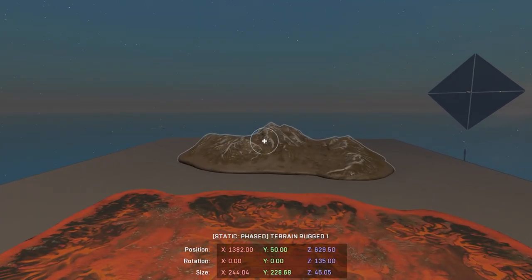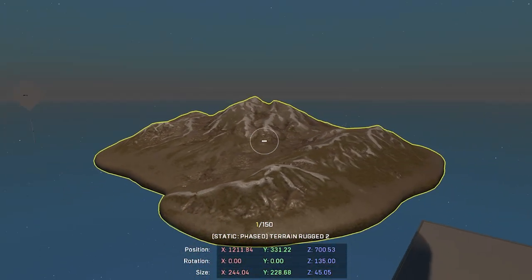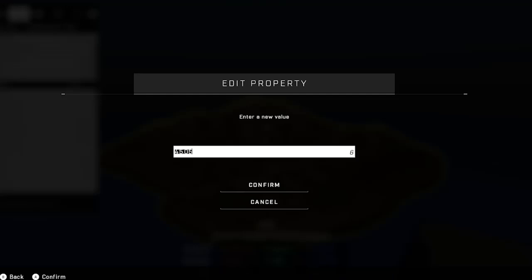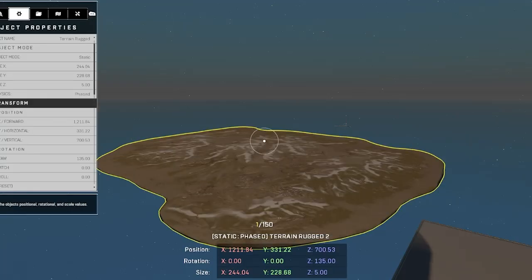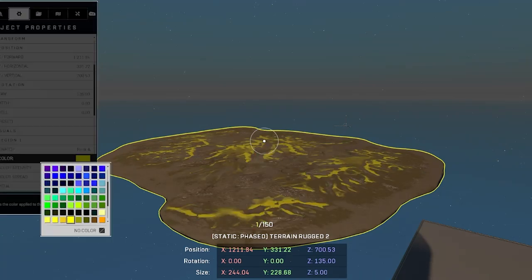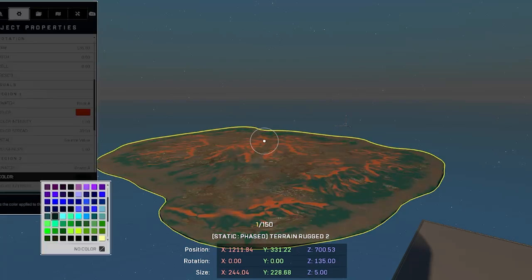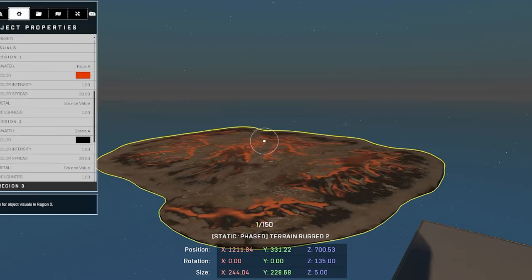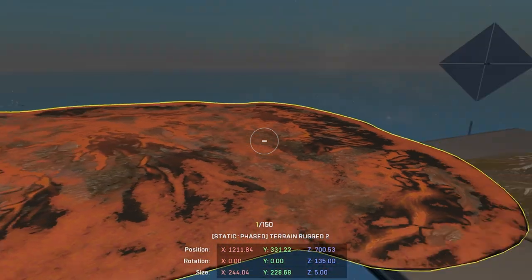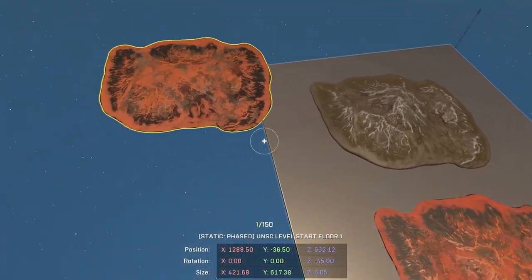Now I'm going to show you how to actually do this in real time. Let's take this guy. We are going to flatten him down to, let's say, five. Then we're going to go to region one, select that orange, region two, select this black or gray, and then region three right there. So that, my friends, is how you make some lava.